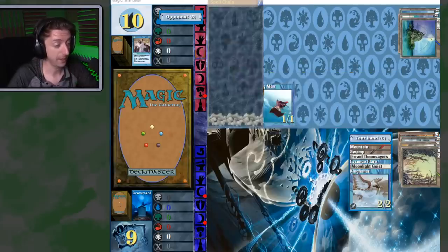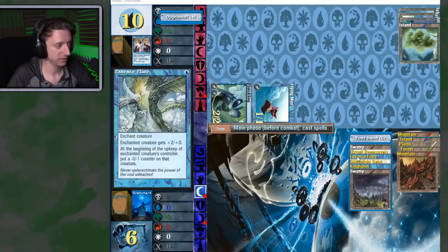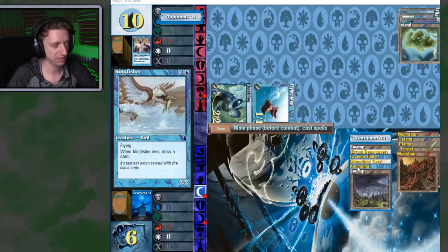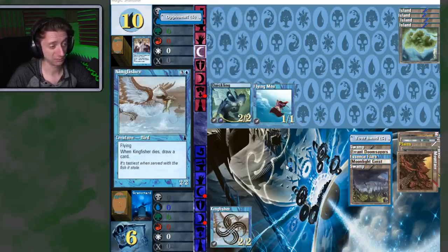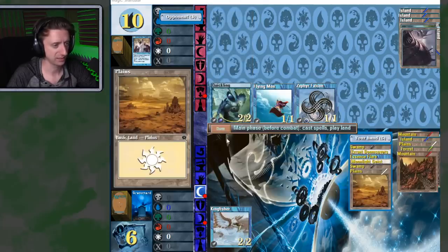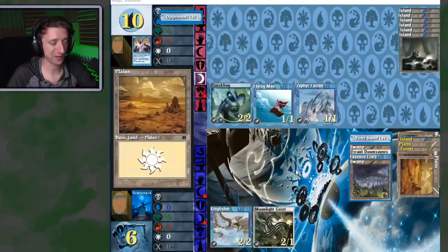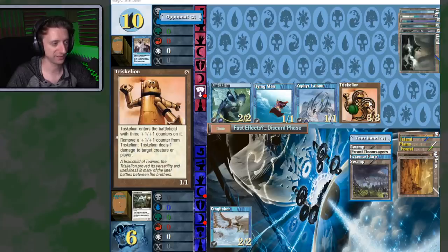Undo — return two target creatures to their owner's hands. Those were both my guys, damn it. What does Essence Flare do? The enchanted creature gets plus two plus zero, but at upkeep gets a minus zero, minus one counter — like a pseudo-unstable mutation, but worse. I'll keep Kingfisher — it's a 2-2 flying, and if it dies I draw a card. He plays Triskelion, an artifact creature with counters it removes to deal one damage each, and kills my 2-1 flyer.